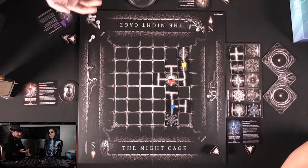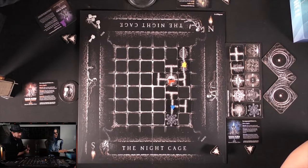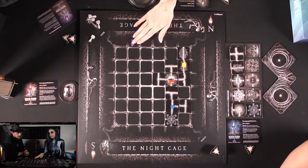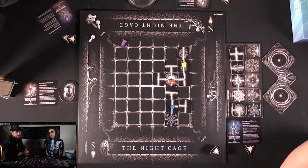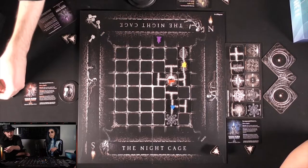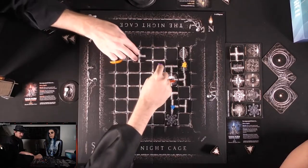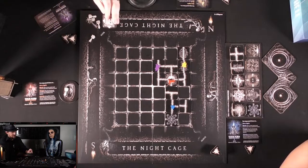Josh chooses his landing spot from the void and draws a tile — going right there. The rule is clarified: when you fall, you're falling along a column, then choose a spot, draw a tile, and place it. He illuminates a single tile and reveals a gate. Callie is up next.